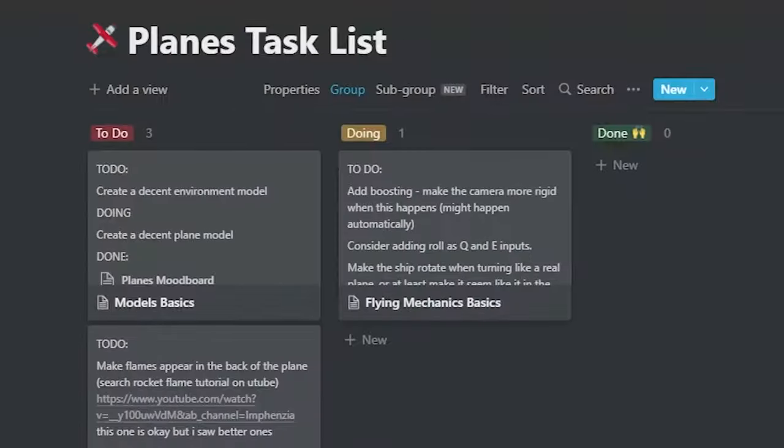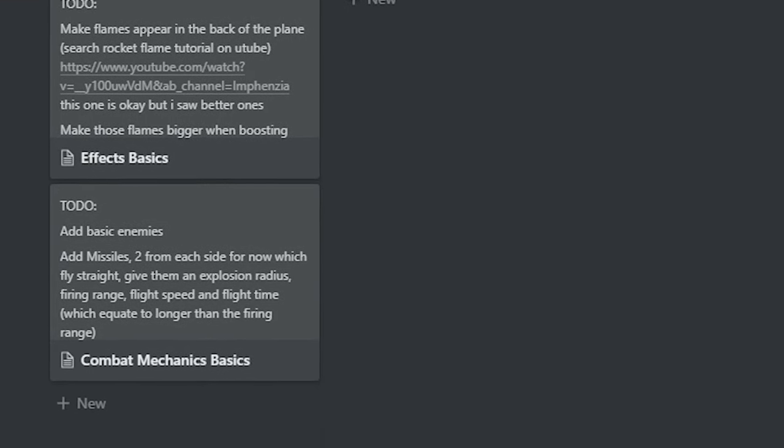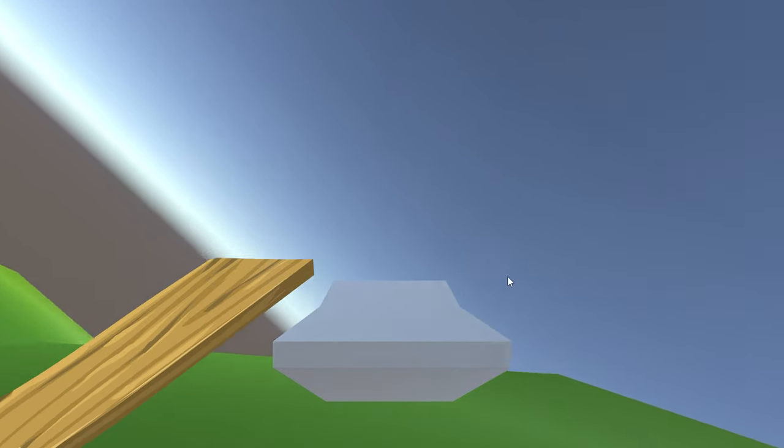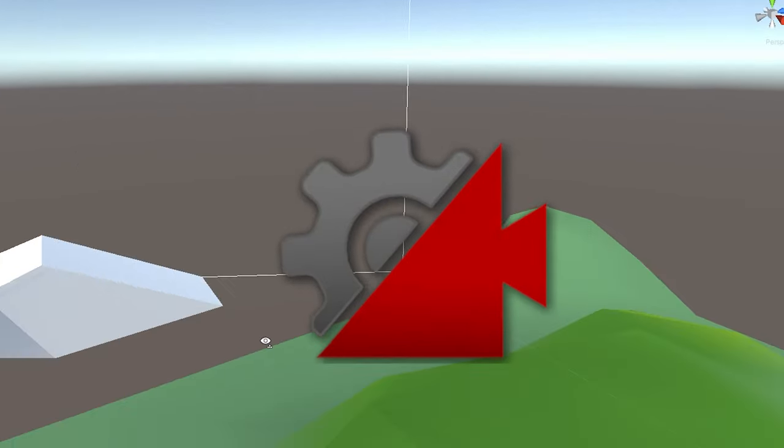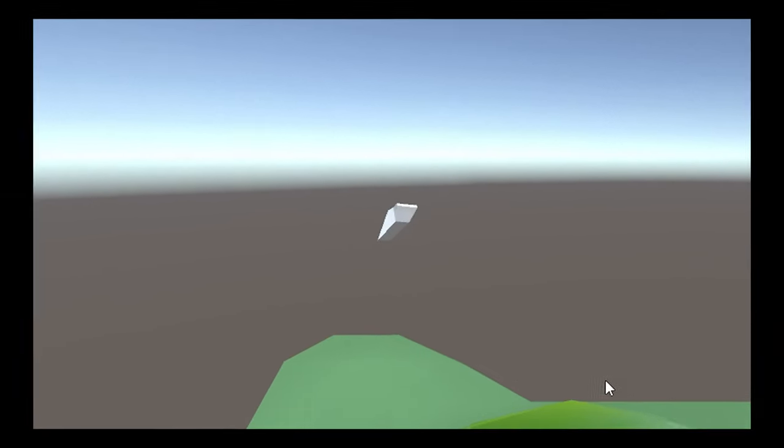Once I finished that, I thought I have so much to do — what's next? So to ease the dread, I made a list of basics that I wanted the game to have. Back to the game: the camera right now is super stiff, so that's next. I used Cinemachine, which is a pretty good built-in tool for making third-person cameras.